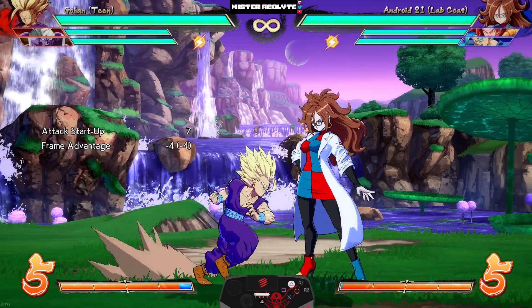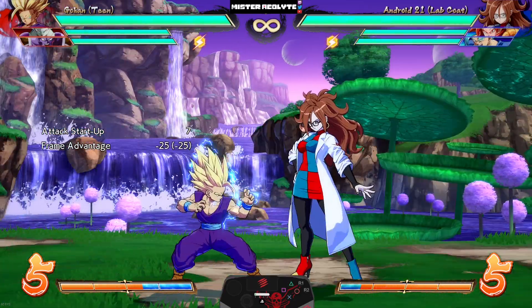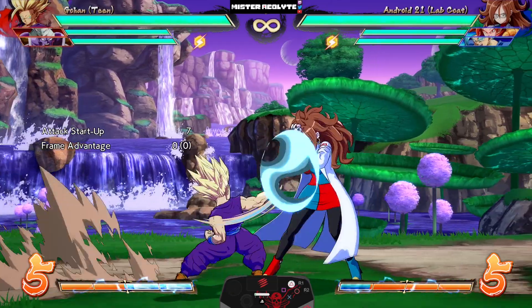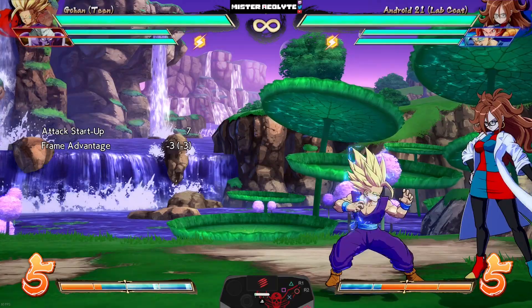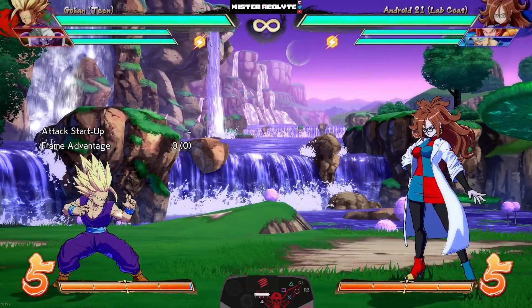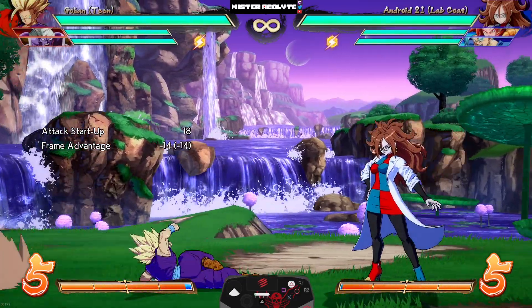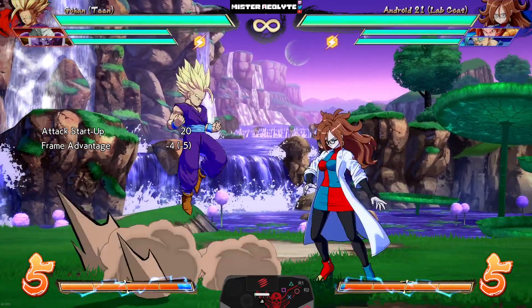Continuing with the stagger buffs, his standing medium now comes out faster at a whopping seven frames with increased travel distance — a traveling standing medium that is seven frames. His crouching medium also has a travel distance increase, and this move already went pretty far but now travels even further.